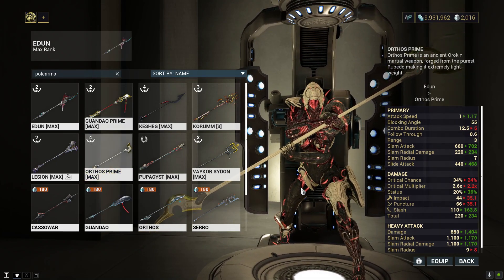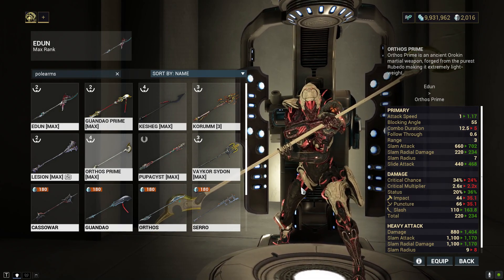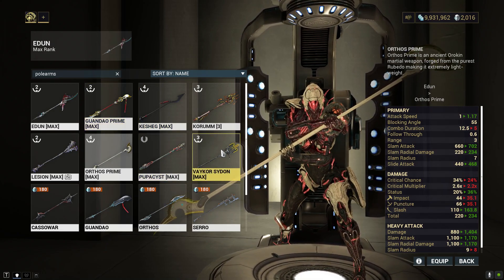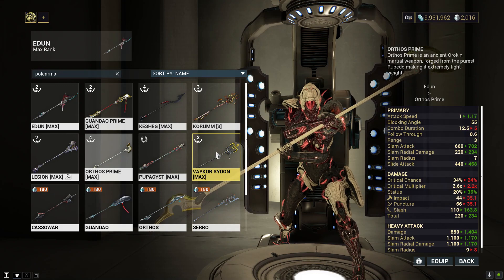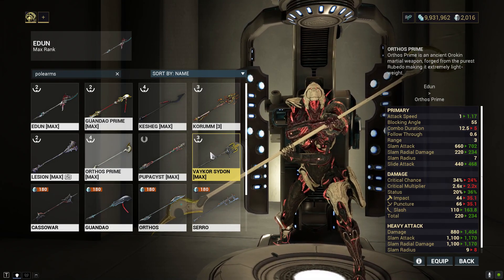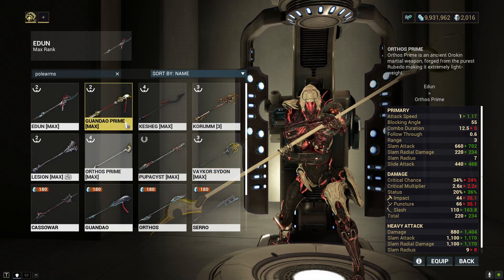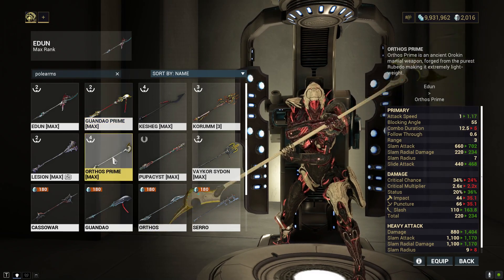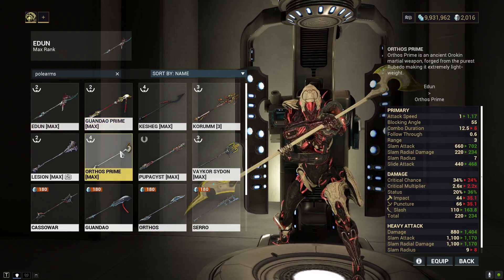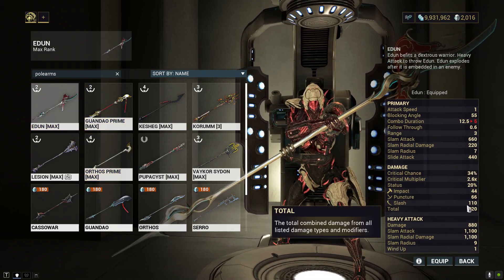The slash weighting on the Eden is lower than the Gwendel Prime, so the Gwendel has an advantage on getting slash procs. As for the Orthos Prime, comparing it with the Eden is kind of like comparing the Orthos Prime with the Gwendel — they go in opposite ways, but both have more base damage than the Eden.